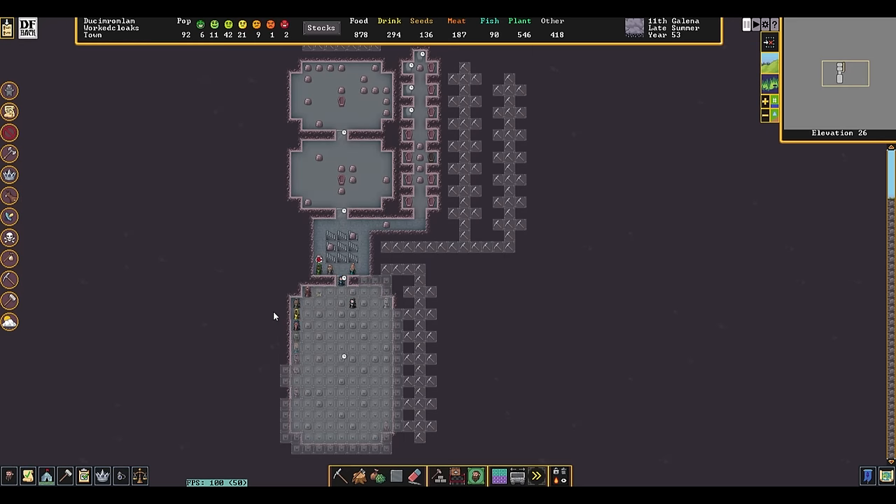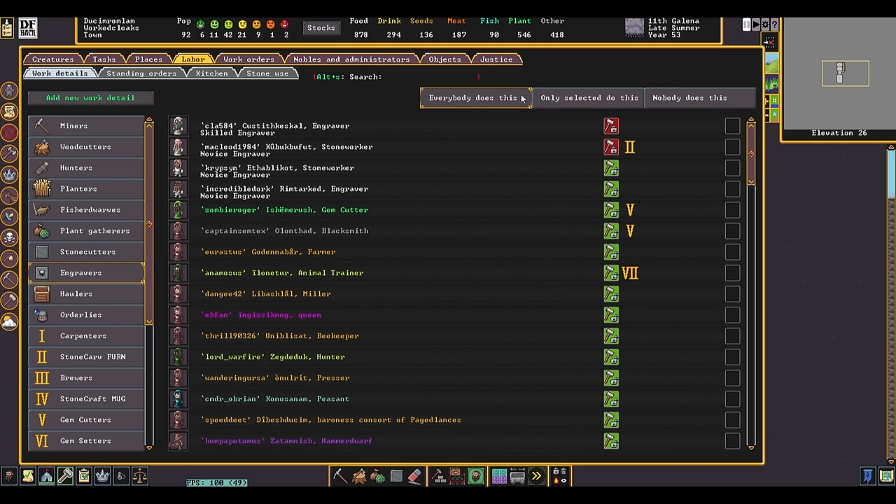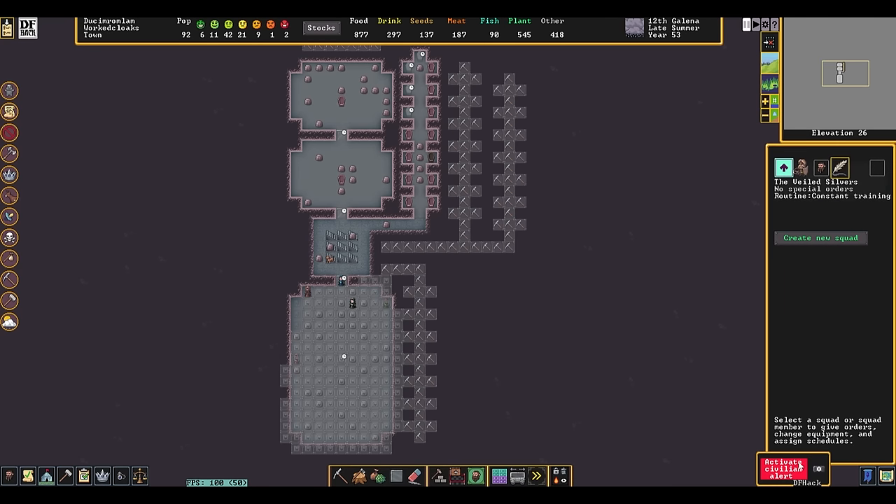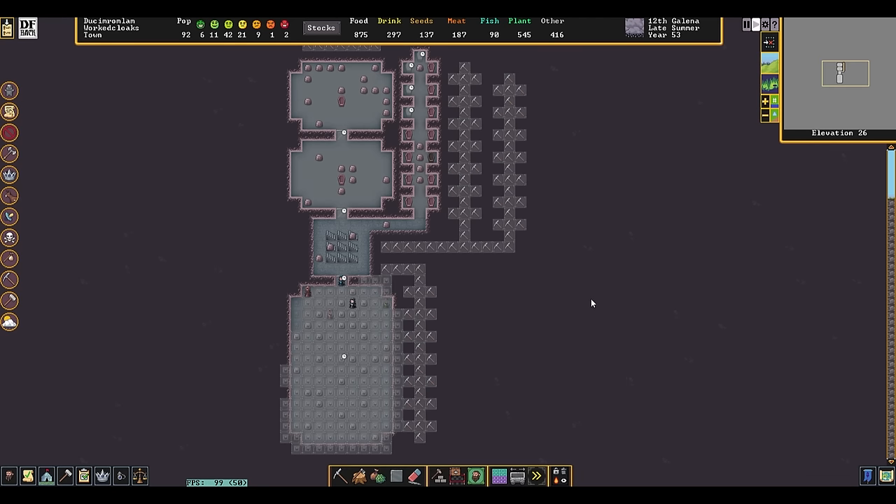Everyone's coming and doing the engraving — that's not what I want. Only select to do this, even though I don't have anyone to select. I didn't realize it would change this up for us. I think they're still going to finish it, so we're probably going to have a bunch of low-quality engravings here, which is certainly not what I wanted. I might have been able to force them. If I just temporarily civilian-burrow everyone and get them to stop that — because there are some probably pretty crummy engravings happening there.